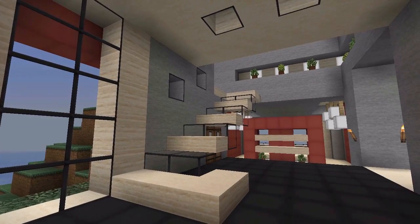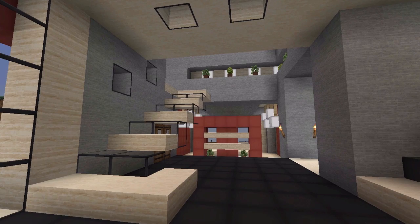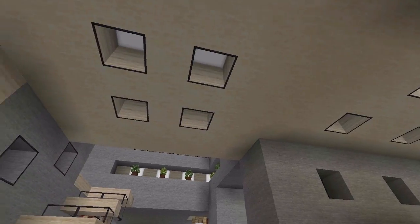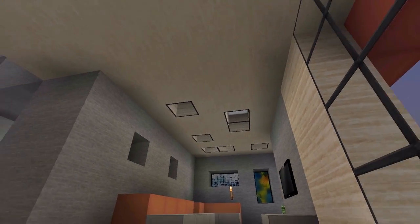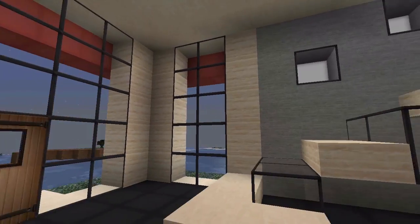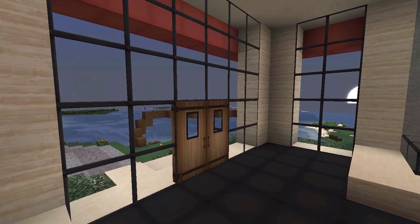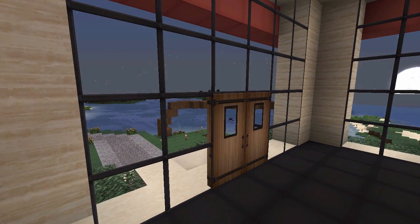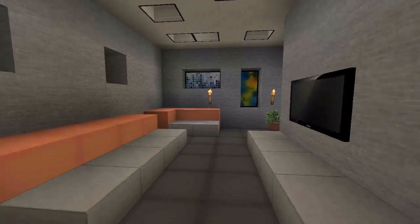So let's walk in — this is the main entrance. There are stairs that lead upstairs, a master bedroom straight ahead, kitchen, and then the living room right here. On the ceiling we have some lights, same thing over there as well. There's a lot of glass so you can see outside and see the dock and the road.